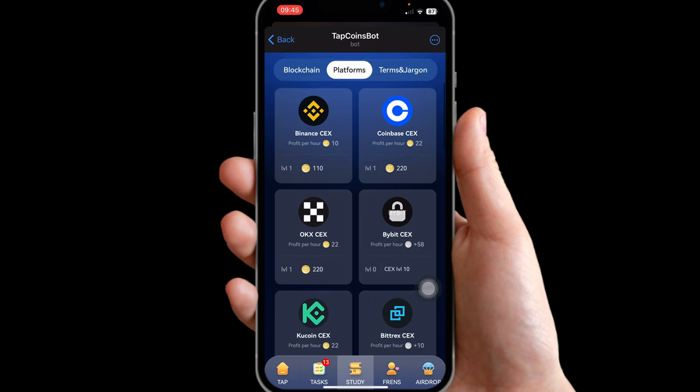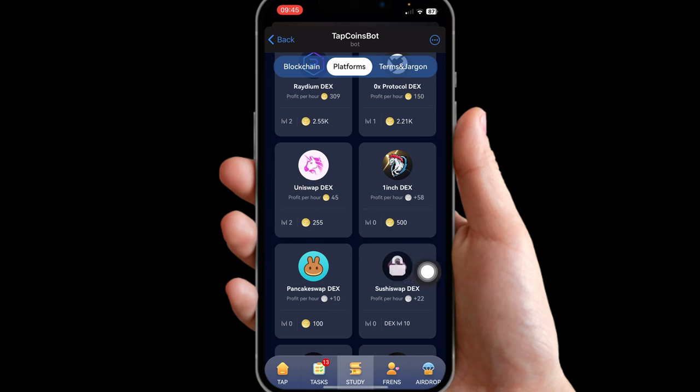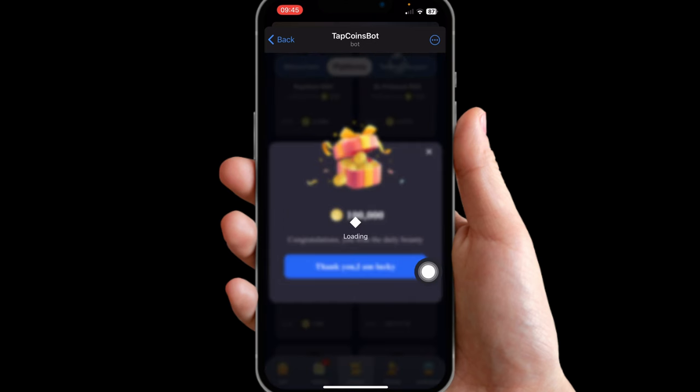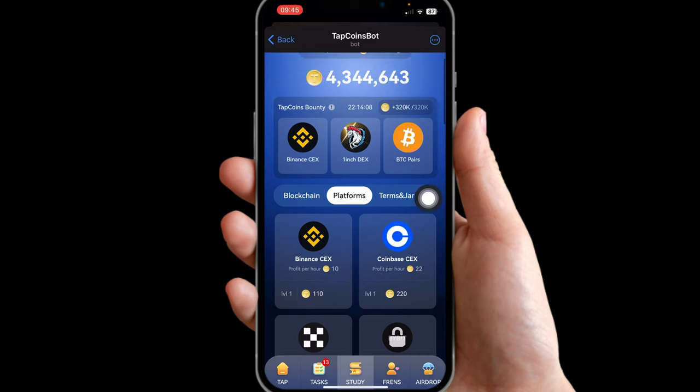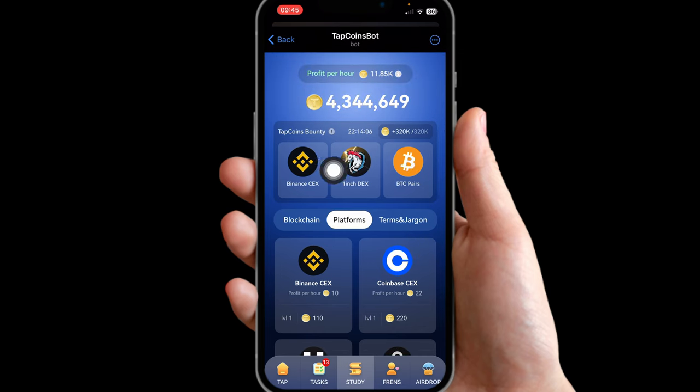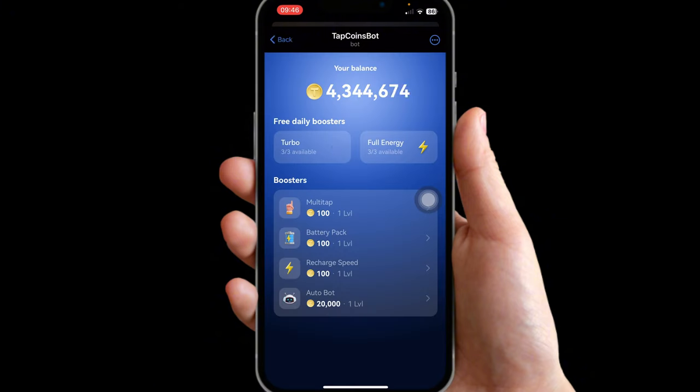The final card is going to be called 1inch DEX — still on the Platforms category. Look for 1inch DEX, it's right here. Click on it and we've got the final card. You can see we have gotten a three-card combination and we've got 320k.